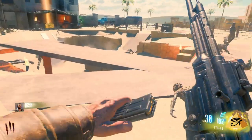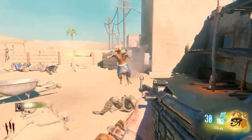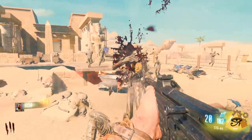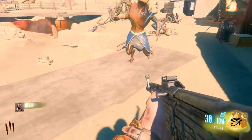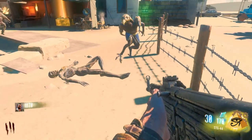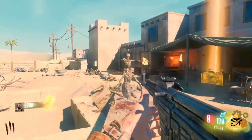He went flying — that was actually awesome. This map looks so far amazing. The zombies are like skeletons and mummies, and what are those feet — they're like talons? It's crazy. This is an awesome map.